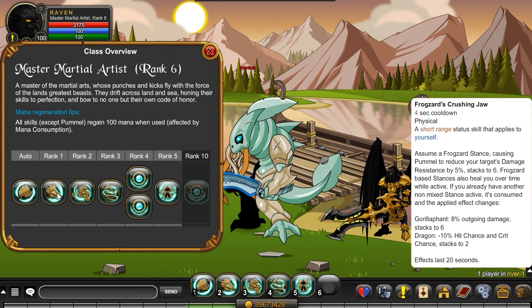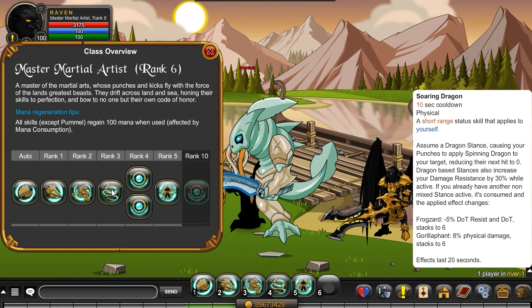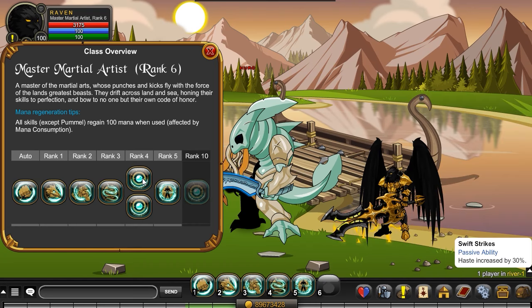Rank 1 is Frogzard's Crushing Jaw — this is a status skill that only applies to you. It makes Pommel reduce the target's damage resistance by 5%. Next is the Gorilla Font Beatdown, another status skill that affects you, where you take the stance of a gorilla font, causing your punches to increase your crit damage by 15%. Then there's the Soaring Dragon, which causes your punches to apply Spinning Dragon to your target, reducing their next hit to zero.